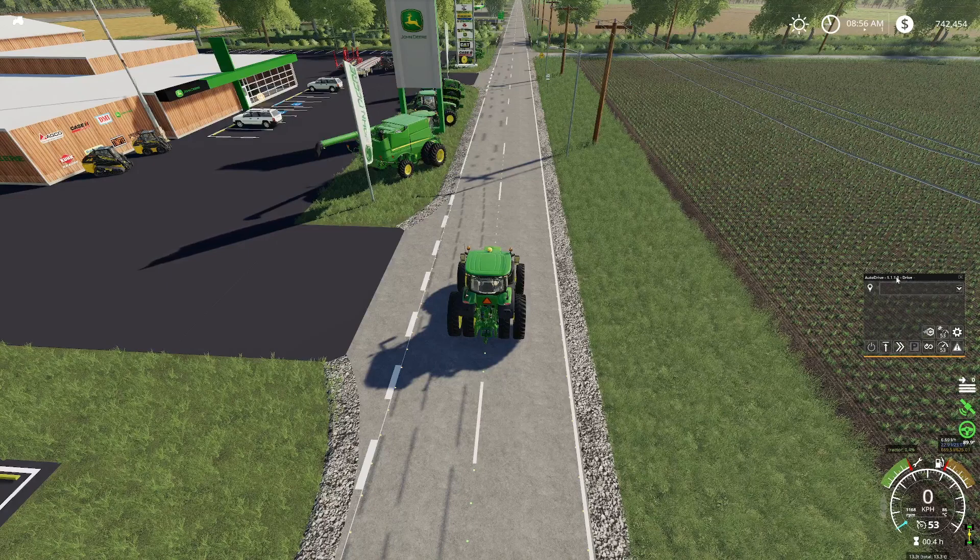Clicking again brings us back to Drive. This button here is Continue — if you're stopped somewhere waiting to be loaded or filled, you can hit Continue and it will move on to its next destination. So if you're at the end of a field and the trailer is set to wait until full but you're actually done, hit that button and it will go ahead and dump at your silo or wherever you have it set to go. Park Vehicle I haven't used yet, so we'll figure that out by the end of the series.